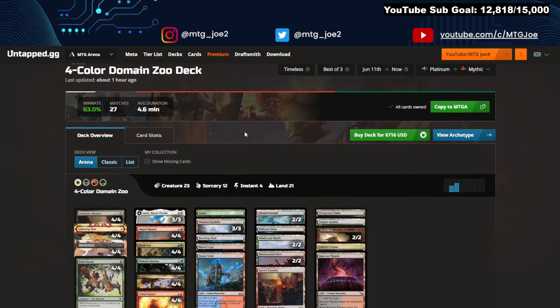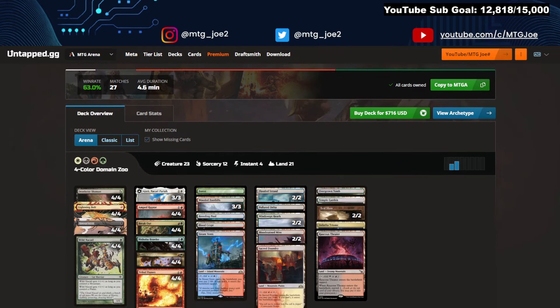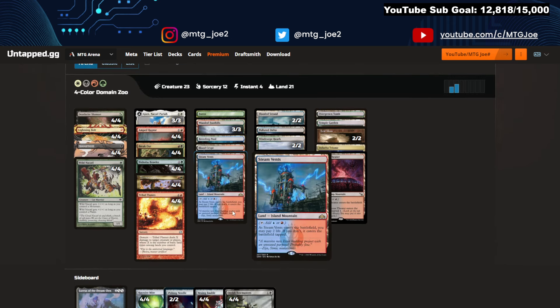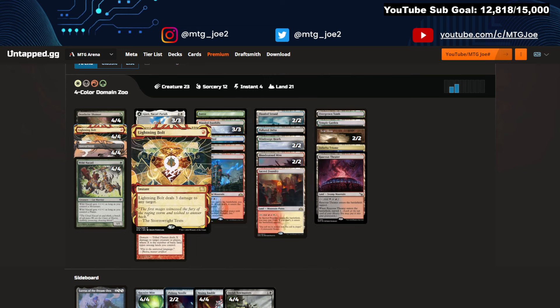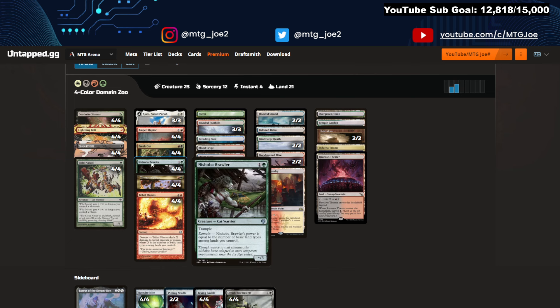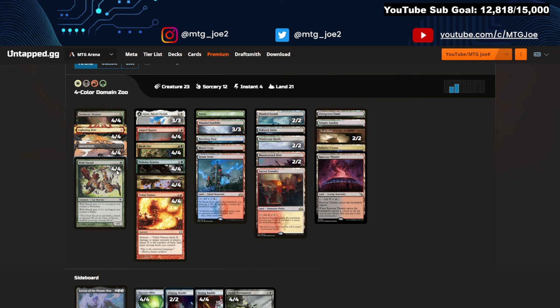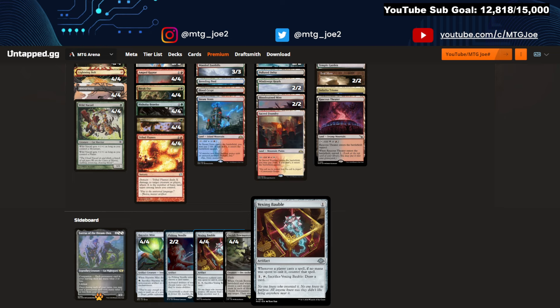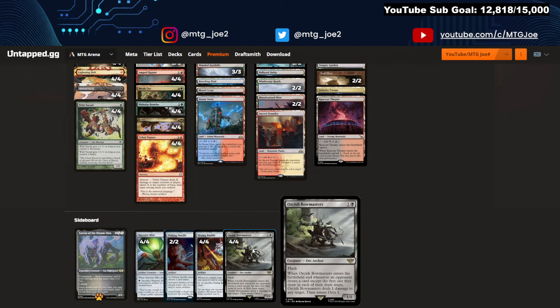We have Four Color Domain Zoo — let's call it Kitty Cat Tribal — at 63%. This version is adding Ajani and Amped Raptor with Lurus as the Companion for a Zoo deck, getting easy Leyline Binding by playing a bunch of powerful threats. Wild Nakatahl is another cat, and so is Nishoba Brawler — cats that were already being played now get the added bonus of Ajani. Bunch of burn, disruption, Deathrite Shaman for card advantage. Breakout helps you dig for specific cards. Sideboard: artifact and enchantment hate, activated ability hate, and a card that counters spells cast for free — so you can counter all the pitch elementals and Omniscience. Bowmasters for heavy card draw decks.